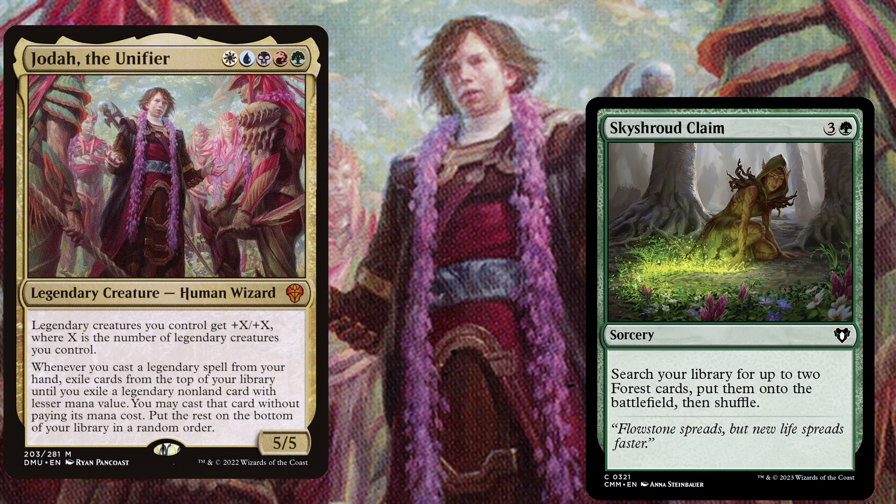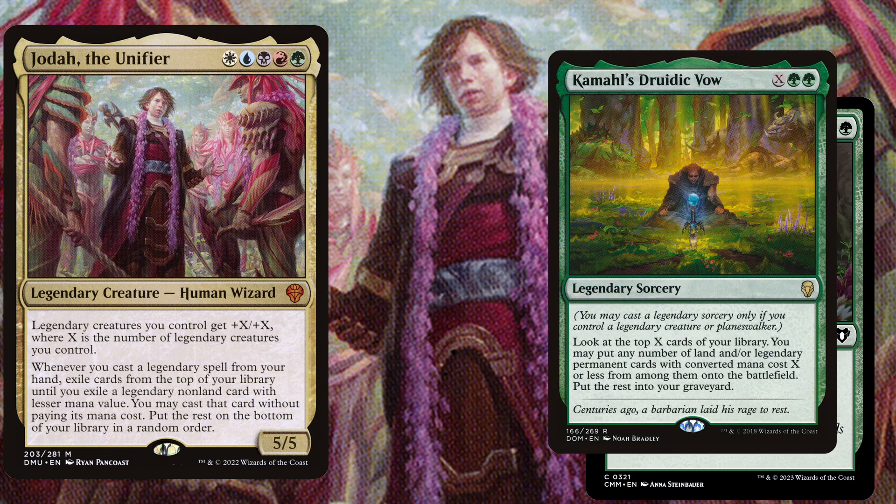We also play Kamahl's Druidic Vow, a 2 mana green and X legendary sorcery. Look at the top X cards of your library; you may put any number of lands and/or legendary permanent cards with converted mana cost X or less from among them onto the battlefield, and put the rest into your graveyard.